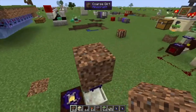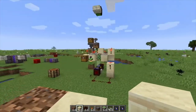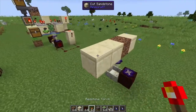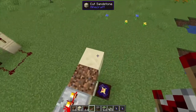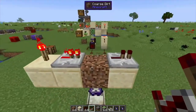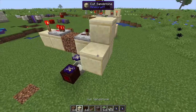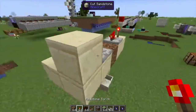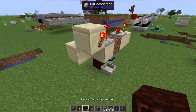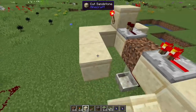Above the prism, place down a piece of coarse dirt. I've got a reference build over here because there is a lot to do. Grab a couple of repeaters and pass the signal through there — whenever a tree grows it's going to give off a signal. Build up from that, then put a torch on each side of the block.